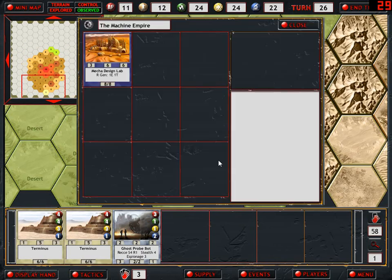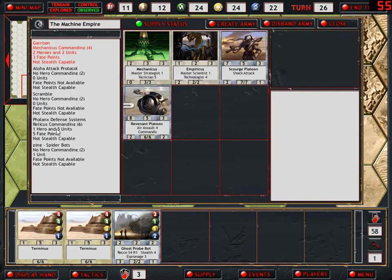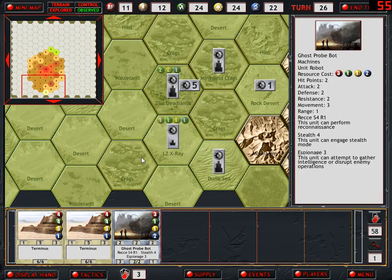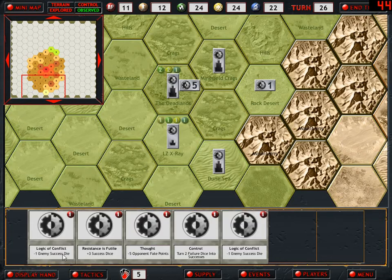We also picked up the Mecha Design Lab, which gives us more resources, and created us a Harbinger Mecha - an amazing unit. We also had Mechanicus play, who is a master strategist, so straps one from the threshold for making tactic cards, and is increasing our action points by one because he's in the same spot as a friendly academy. He has Textition 5, which has been helpful for making some tactic cards for us as well.